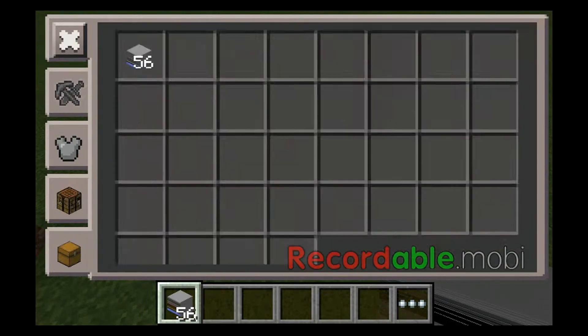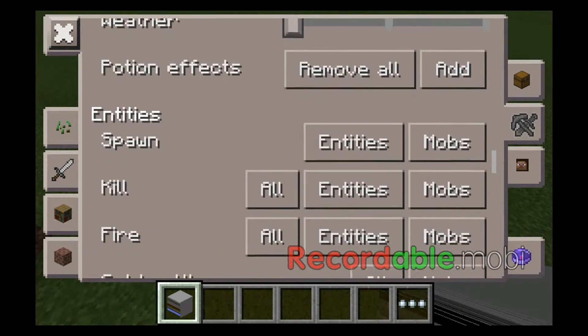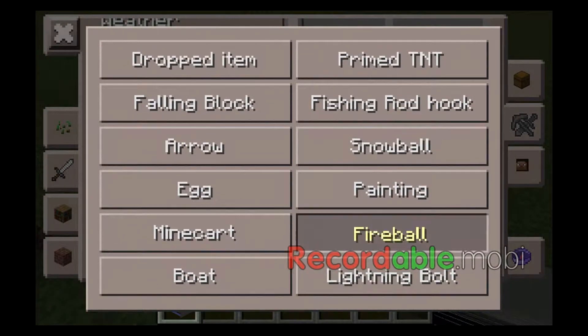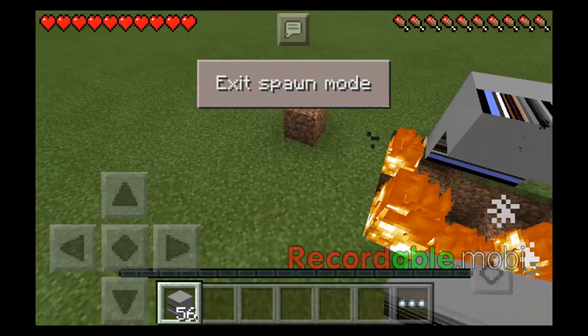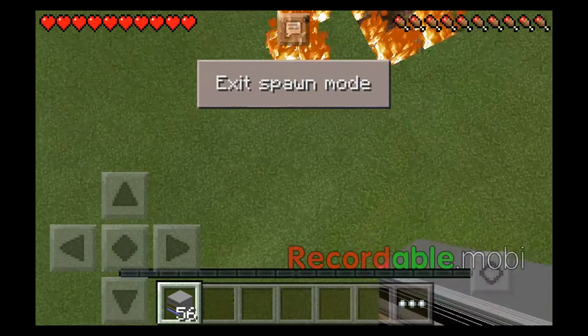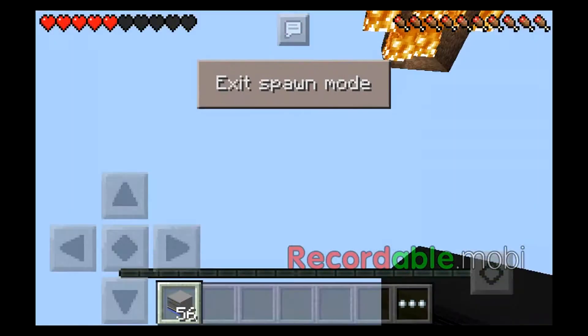And you can do other cool things like — you can spawn mobs and entities. Look, I'm just gonna start doing... Fireball! Just keep shooting fireballs from my fist! Let's see if I can kill myself with a fireball. Whoa! I just got an idea for this.